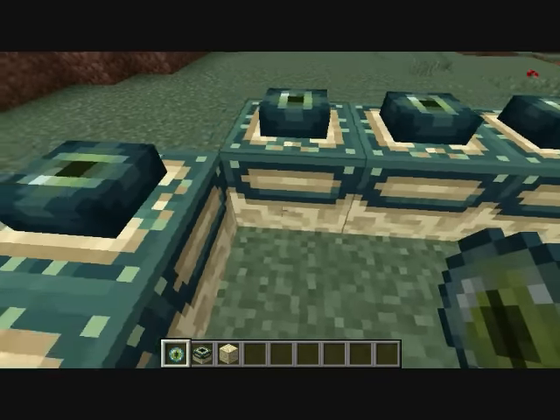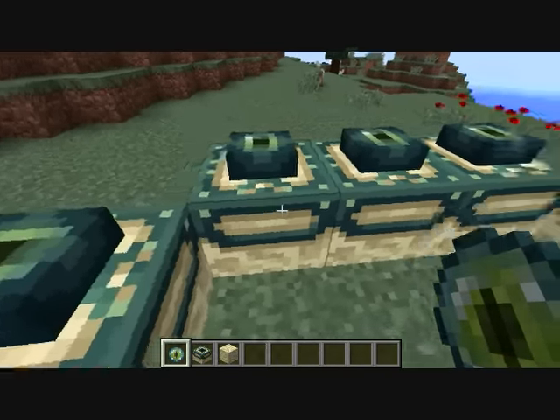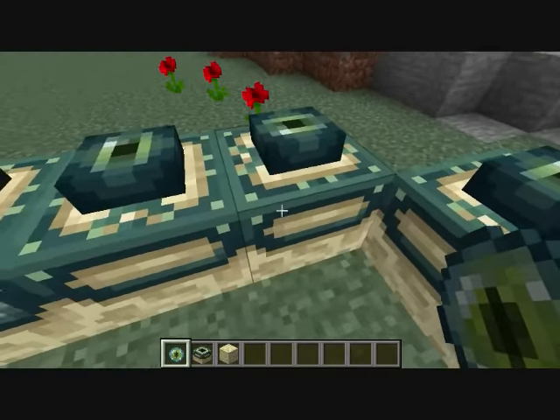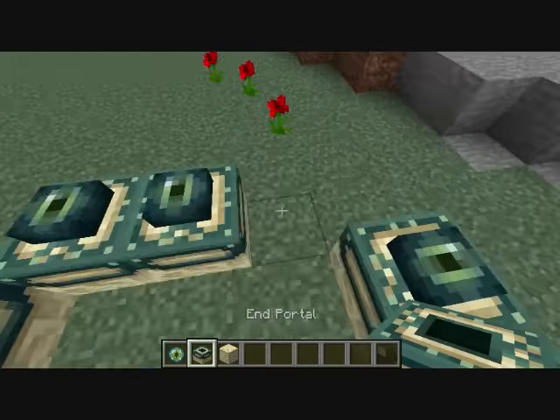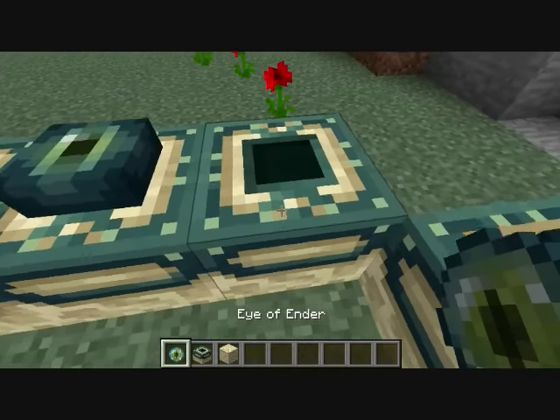The easiest way to do it is to actually be inside the portal when you place them. Once you realize which one is stopping it from working, you just put it back in, put the eye in, and it works — as you can see, because now I'm in the End.